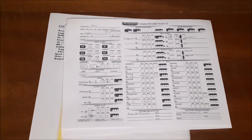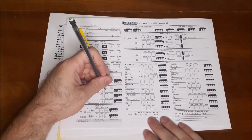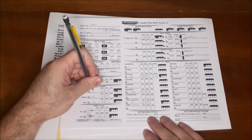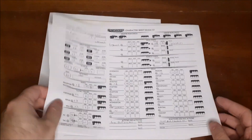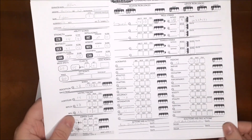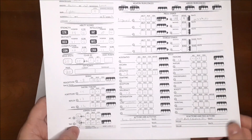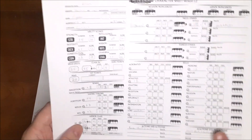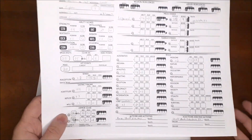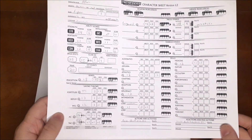We're back. I only filled in the aspects of the sheet that pertain to this test. One thing I didn't fill in were skills I'm not trained in — those get a negative 4 penalty on top of whatever the attribute modifier is, so everything is either minus 4 or minus 3 for untrained skills. We won't be using skills for this test anyway.